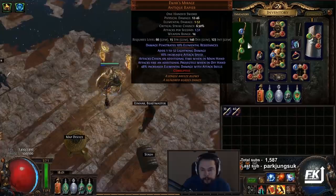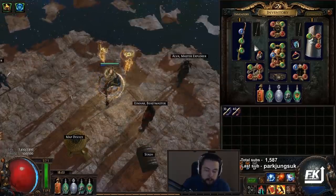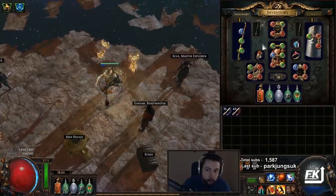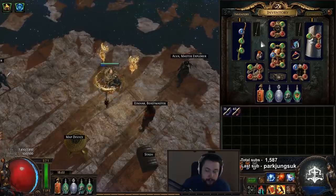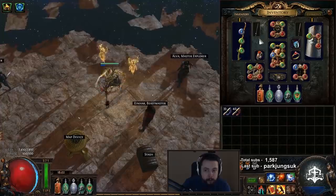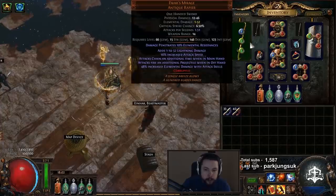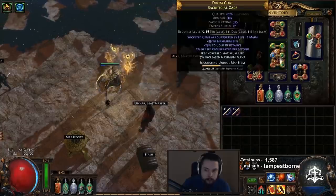Elemental damage with attack skills made a pretty big difference, because something I definitely noticed with this build that I didn't have a problem with on the physical version was AoE — we do worse. We have two less chains if you don't use the Eur's Mirage, one if you do.